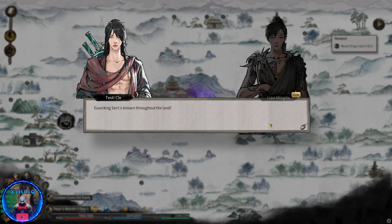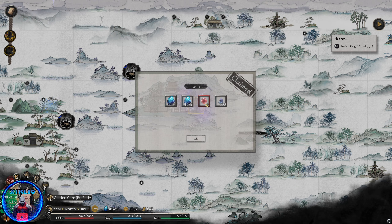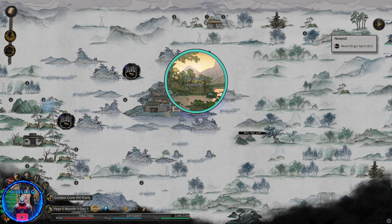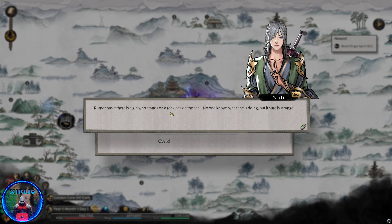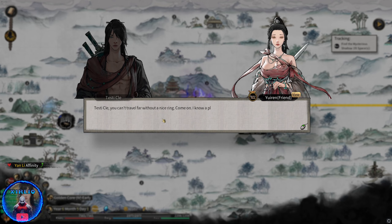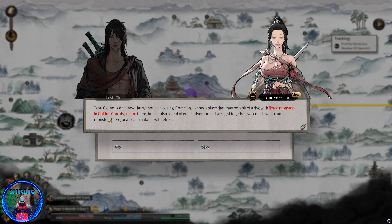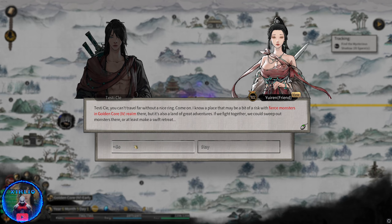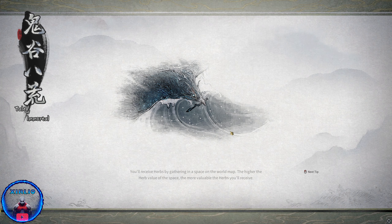Okay, we got a fire orb. There's a girl who stands on a rock beside the sea — no one knows what she's doing. So this is the Leviathan encounter. We're talking to Yurin. We'll play this — maybe a bit of a risk with fierce monsters in Golden Core. I did not want to go before I learned my skill, but it's fine.